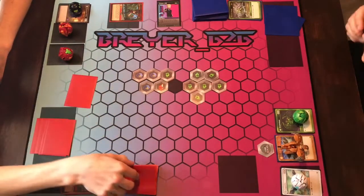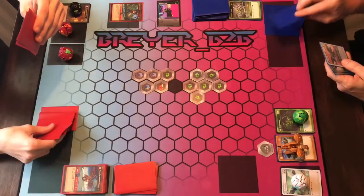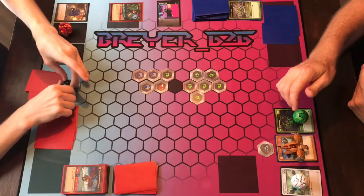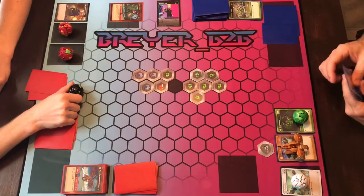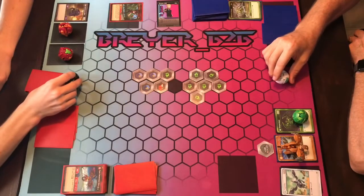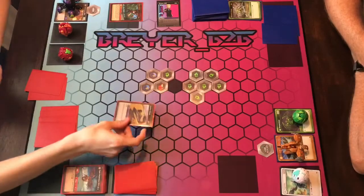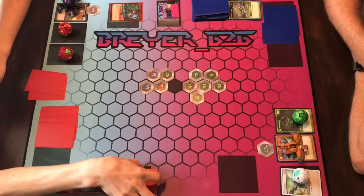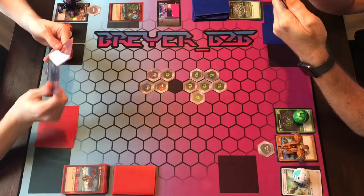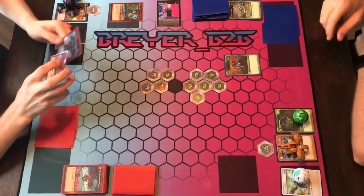Draw for turn. Three, two, one — Bakugan Brawl! Since I open, I play the top card for free as long as it's not a flip — fantastic. I'm going to leave it there. Three damage, three damage, three damage. Play Toxify for free — take away this three damage. Go ahead and draw for turn.